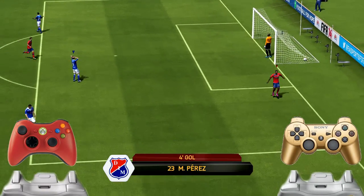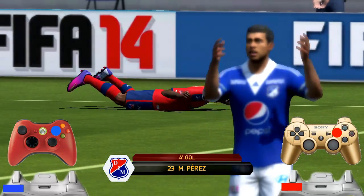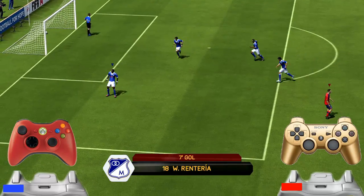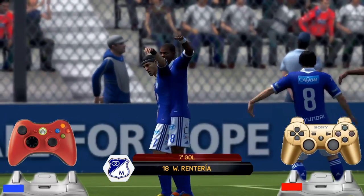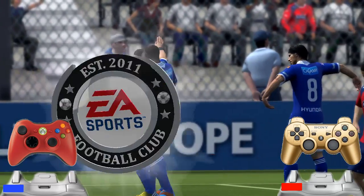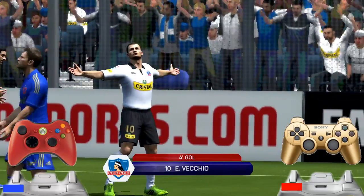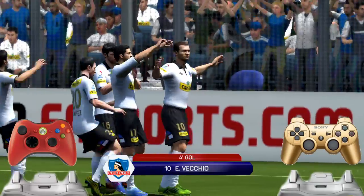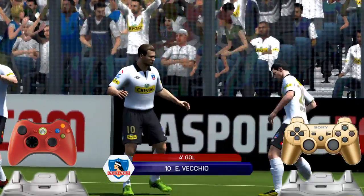The next is a celebrations pack costing 2500 monedas, which includes three celebrations: 'Planchazo', 'Montando la Ola', and 'Aquí Mando Yo'. For Planchazo, hold LB and press X or square. For Montando la Ola, hold LB or L1 and press Y or triangle. For Aquí Mando Yo, hold LB or L1 and give two taps downward on the right joystick. Buying this single item gives you all three celebrations.